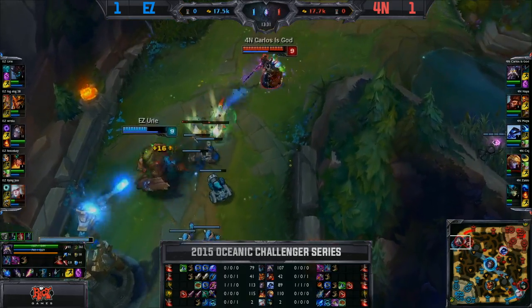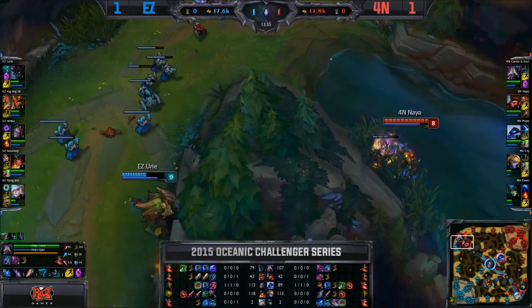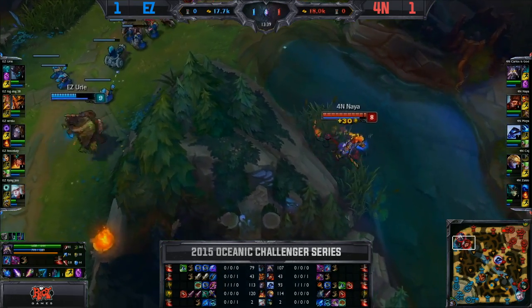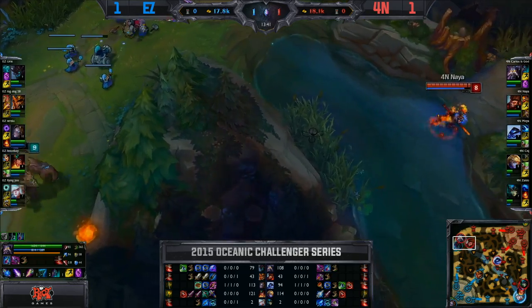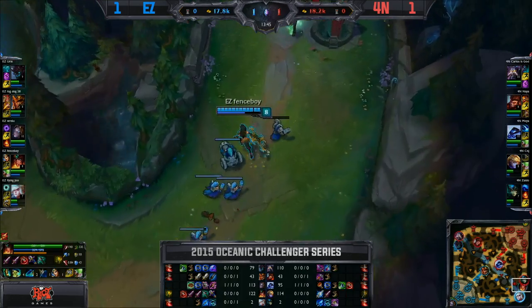Yuri actually going to dive through there — Carlos will just riftwalk out though. Maokai is starting to get bullied a little bit, which is a bit strange. Naya in the top lane will just take out this pink ward, so Yuri's vision is not safe for now. No gank forthcoming with Wukong getting spotted. The tree, I think, maybe is not having a very fun time — he's 30 CS down in fact.